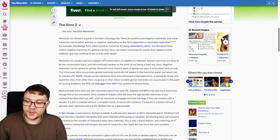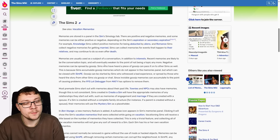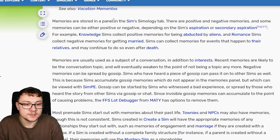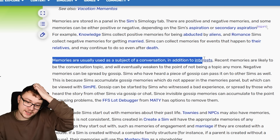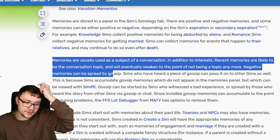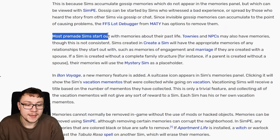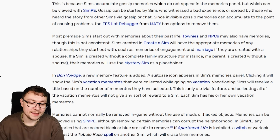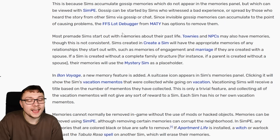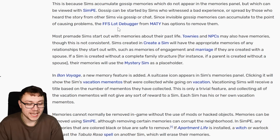My computer won't open The Sims 2 - getting The Sims 2 to work is a ball-ache, so I'm not going to open it. But according to Sims Wiki, memories are stored in the panel of the Sim's Simology tab in The Sims 2, with positive and negative ones. Memories are usually used as a subject of conversation in addition to interests. Recent memories are likely to be the conversation topic but will eventually weaken to the point of not being a topic anymore. Most pre-made Sims start out with memories of their past life. The Sims 2 is honestly the best Sims game - you can't tell me otherwise. It objectively has the most advanced social AI system out of all of them.